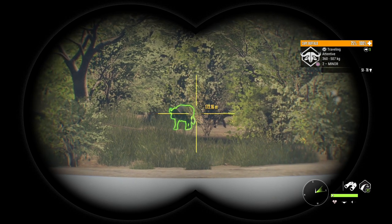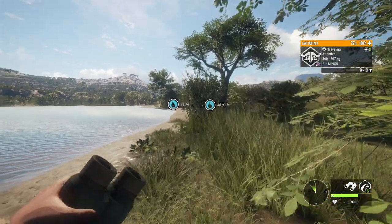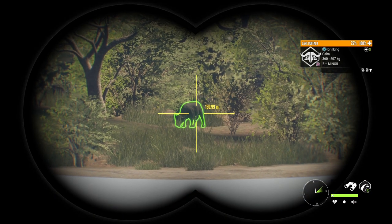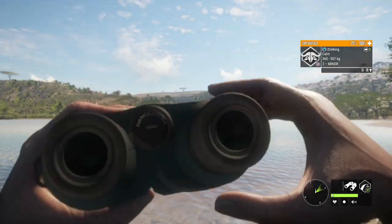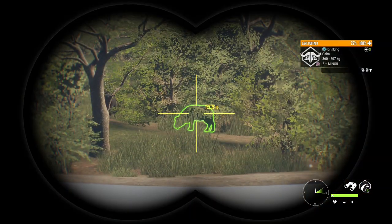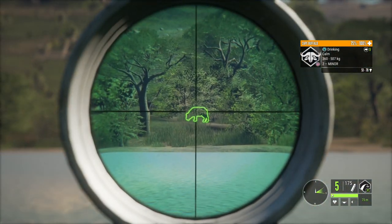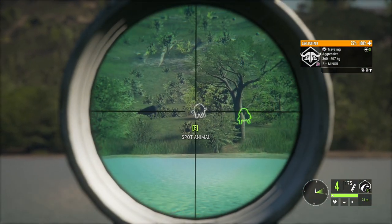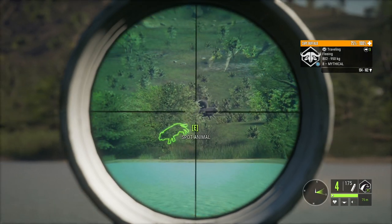There's a bunch right there and that's a mythical, but he is fleeing off — that's unfortunate. I honestly didn't even see these guys because they're kind of hidden in that brush. It looks like it's just a bunch of level two females, which is very unfortunate. But we might be able to make a 150 meter shot. Yeah, that's definitely going to kill it — and there's our mythical.